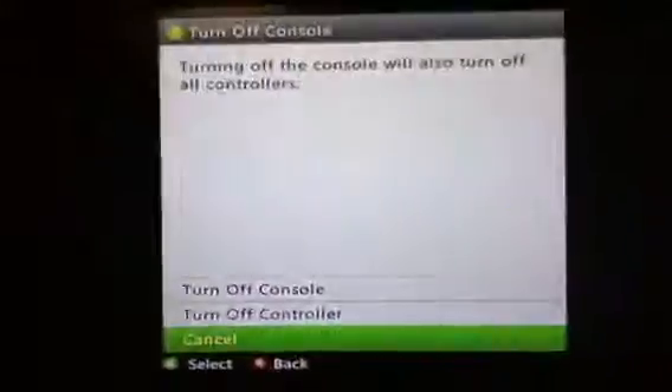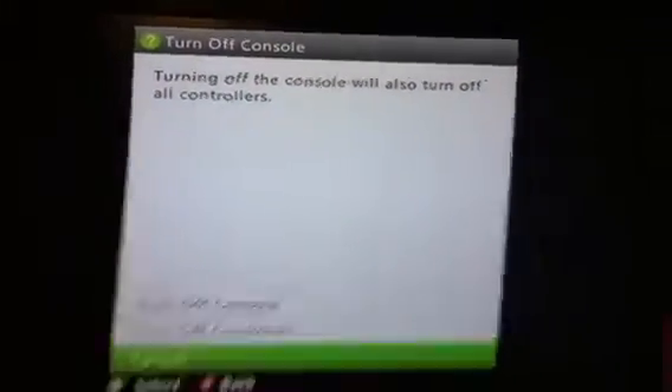All you have to do is press Back, Start, and Home, and hold these all down for 2 seconds at the same time. You just hold those down until this menu appears right here.